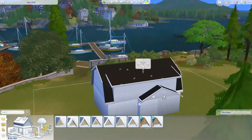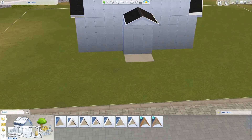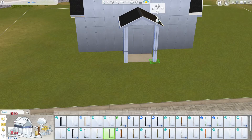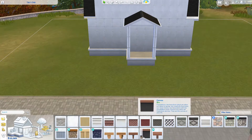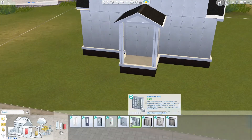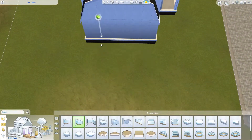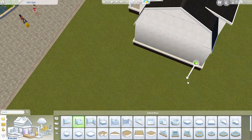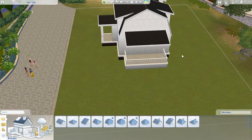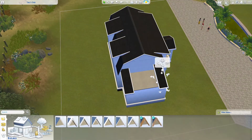The second floor is mostly covered by roofs, there's not much window space, but I did manage to find some space for windows which I find quite okay. I used the Cats and Dogs expansion pack — I did this farmhouse just because they use items from that pack.